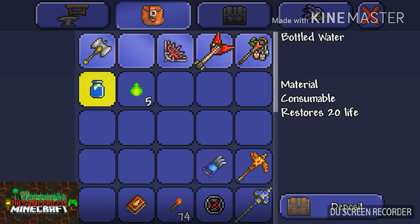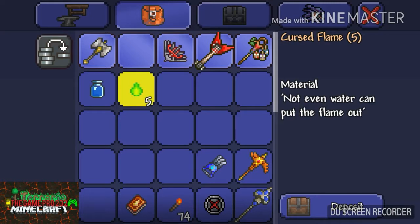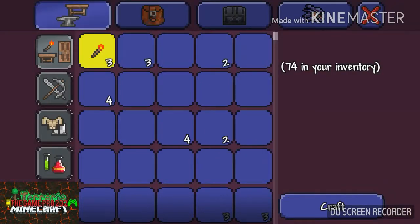To get cursed flames, you can kill world feeders or clingers. You will find both of these in the Underground Corruption.